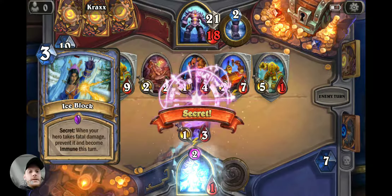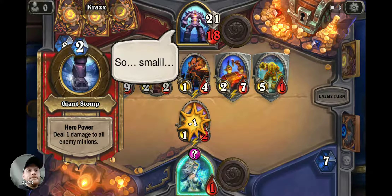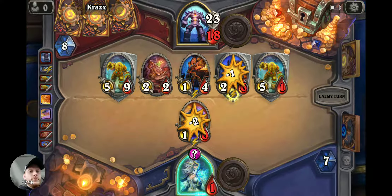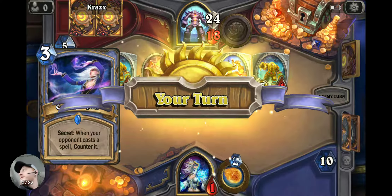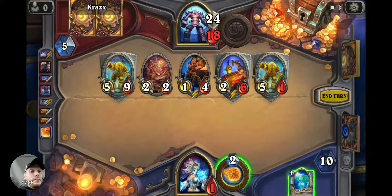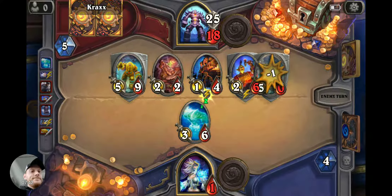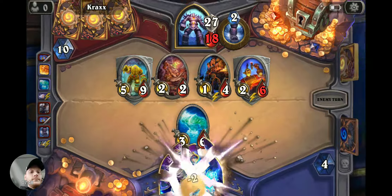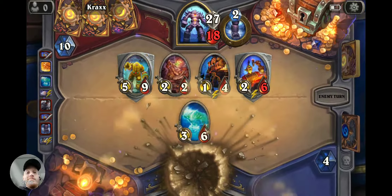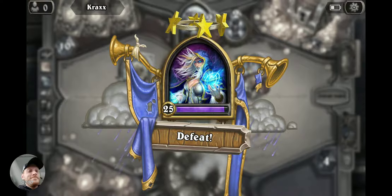We do have ice block. I'm just going to have to do anything. We got one more round and that's it. Unless I get something really good now, there's no way I can beat him. Five armor? No, counterspell that. He's got more armor than he has health. That's it guys.